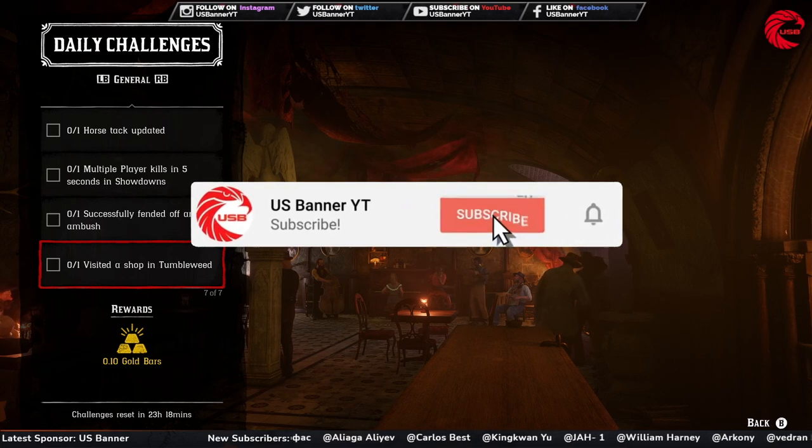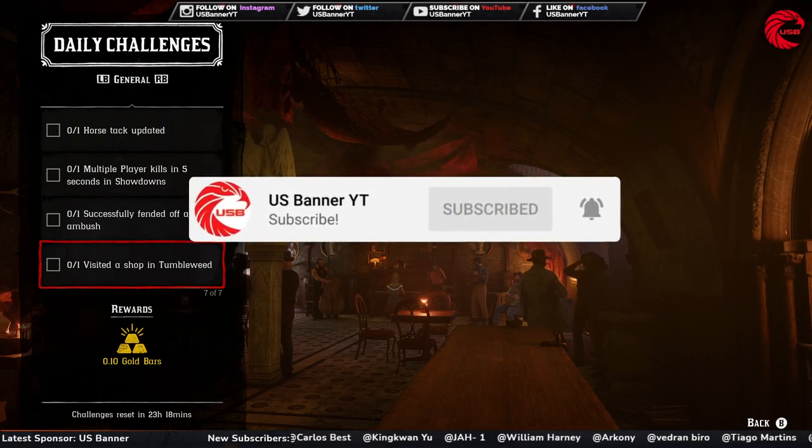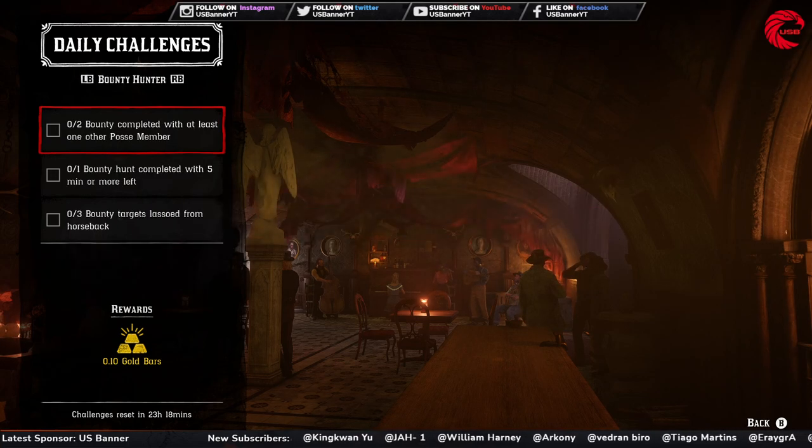Then you have to visit a shop in Tumbleweed. For this one, go to the nearest fast travel post and then travel to Tumbleweed and visit any shop in that town.